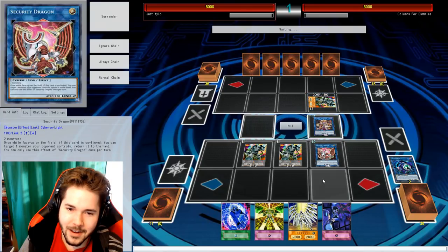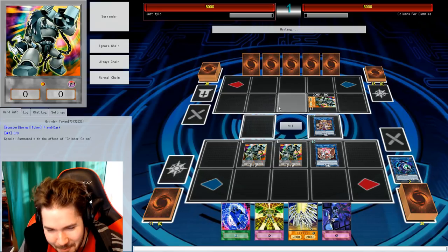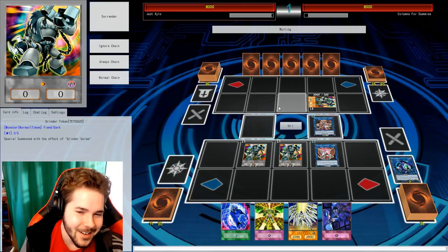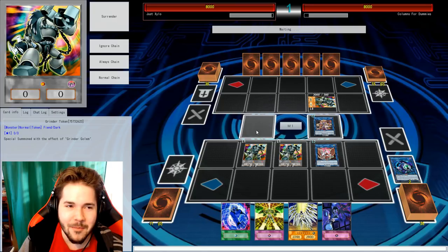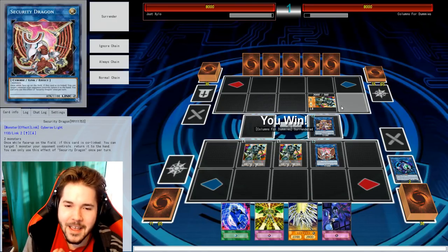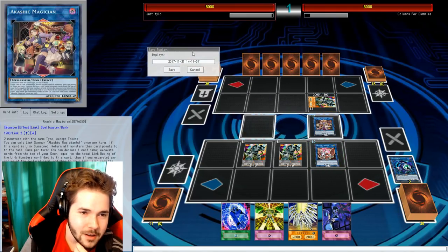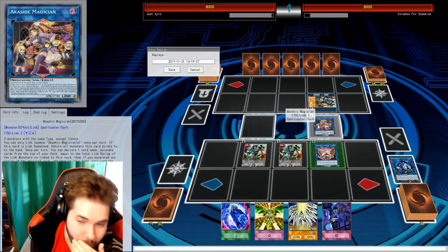You get pro crashed! I was going to bring a super powerful guy out first turn. That is a stupid combo, though. I understand why I told you. What's the end game after that happens — you bring out a link four? Two link fours. Two link fours. My God.